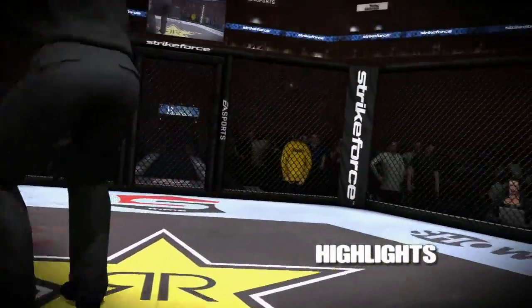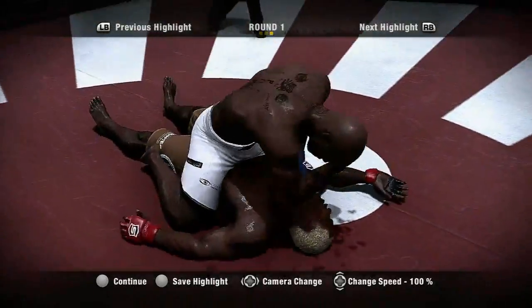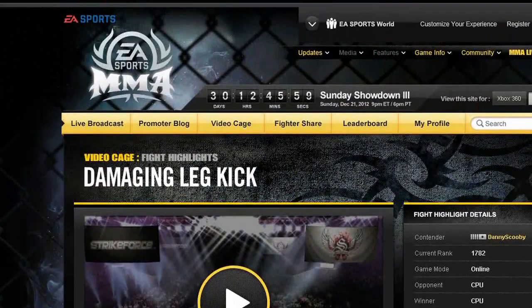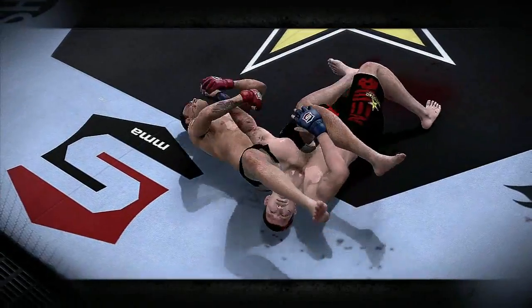After each and every offline and ranked online fight, you can easily save and upload highlight videos of the best moments from that fight. These are great snapshots that really sum up the action and are easy to share with your friends on EASportsMMA.com. Earn bragging rights when you show off your devastating knockouts and skillful submission wins in glorious fashion.